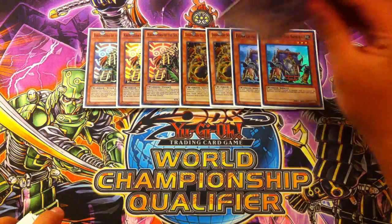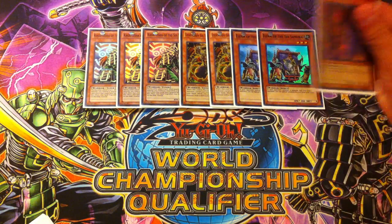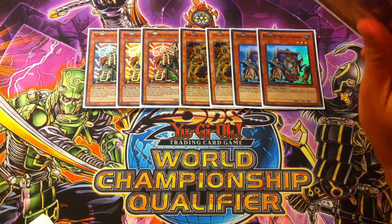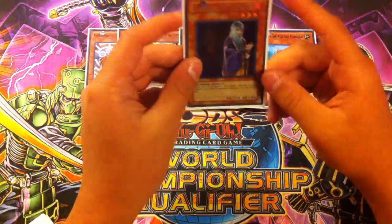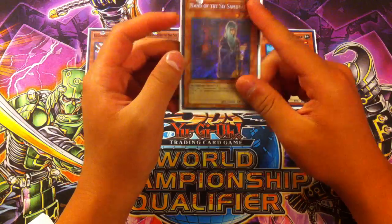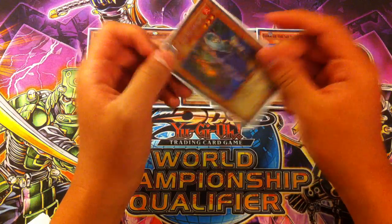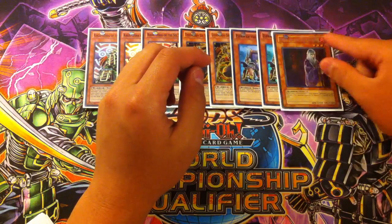To end off our level three monsters, we have one Hand of the Six Samurai. Hand is absolutely amazing — the good thing about her is that she's a level three, she's searchable by Shien's Smoke Signal and Reinforcement of the Army. She's able to activate her effect more than once per turn, so she gets rid of your opponent's problematic monsters that are big and that Shien cannot handle. She's absolutely amazing.